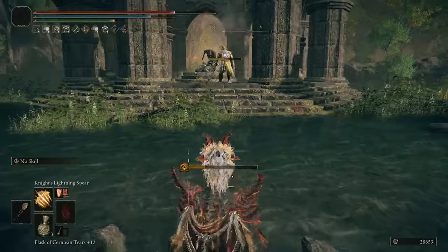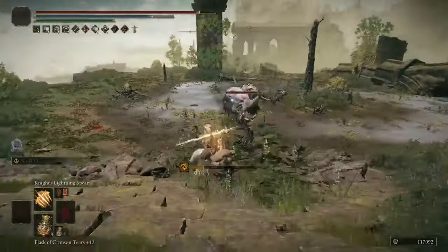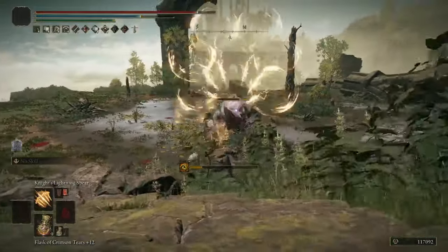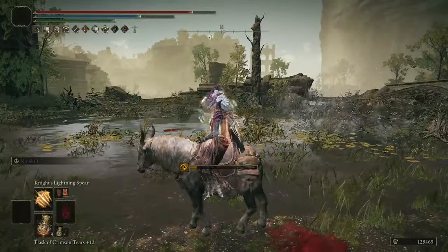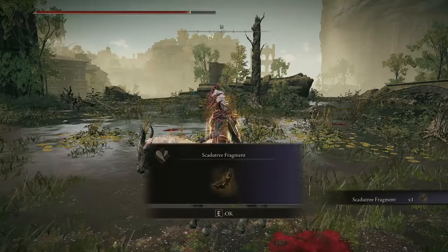There are two other new Dragon Cult incantations as well — an aura buff called Dragon Bolt of Florissax, and a body buff called Electro Charge — but those are both completely and utterly useless, so we can forget that they even exist.